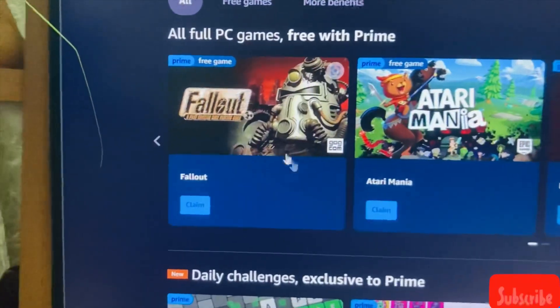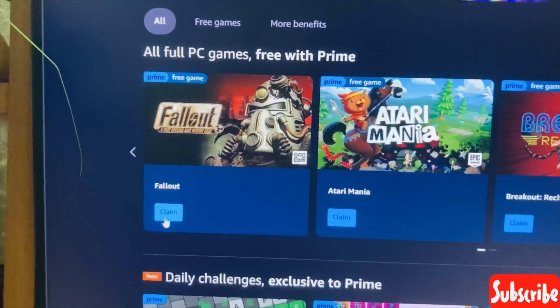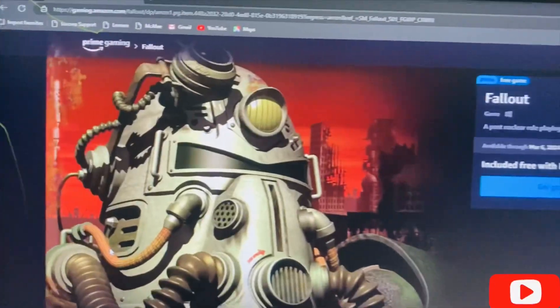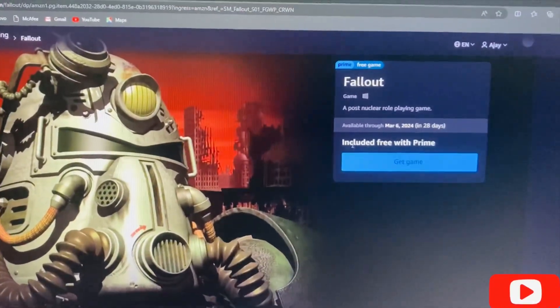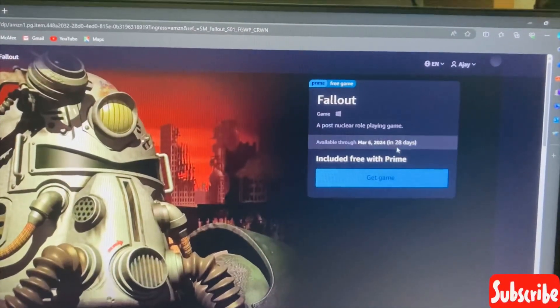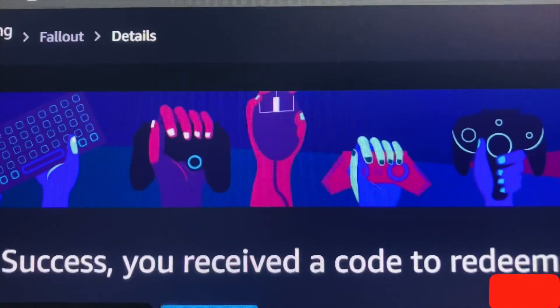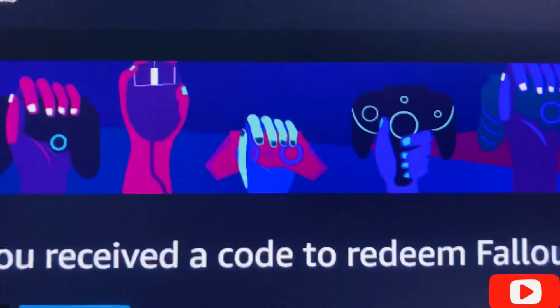The first game is a very good one — it's the Fallout game. We click here to claim it. It says 'Included free with Prime' and is available through March 6, 2024 — 28 days remaining. Clicking 'Get Game' gives you a code to redeem on GOG.com, which I won't show on screen.